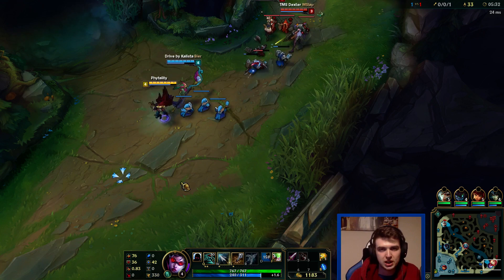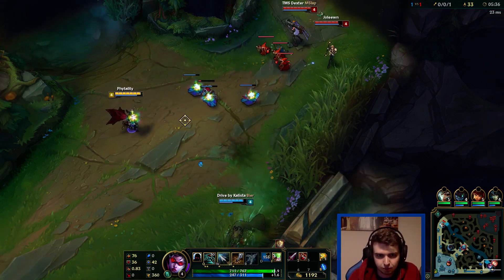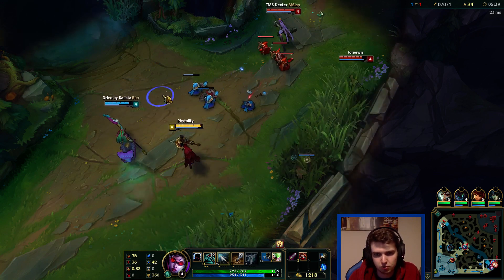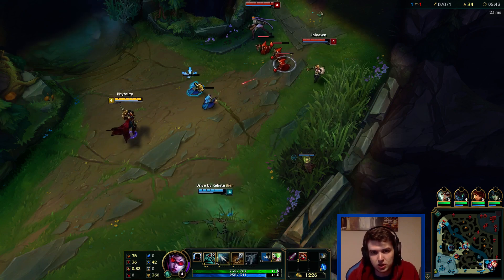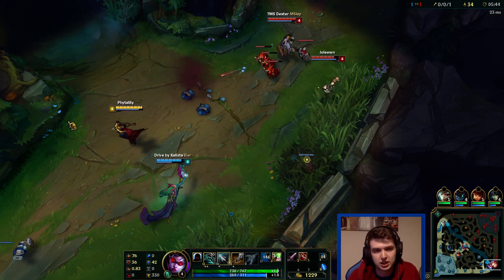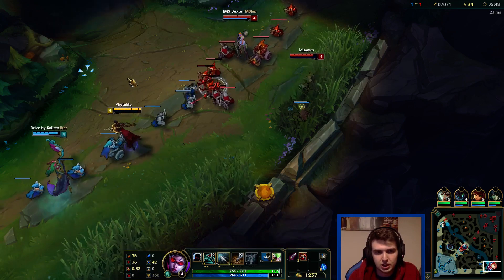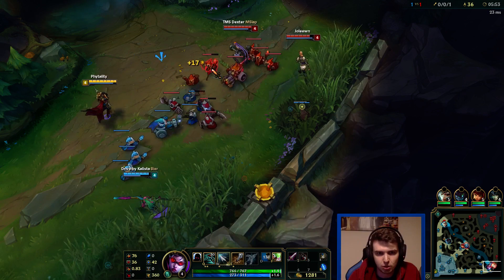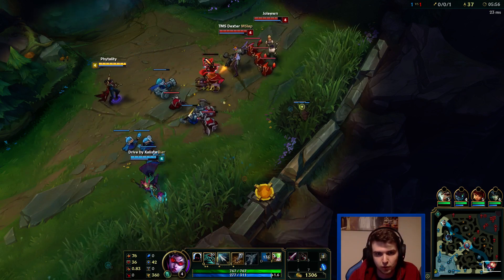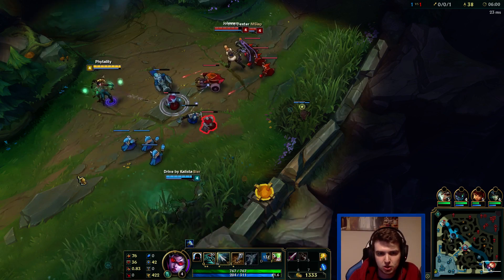Once we get to 100% crit with Essence Reaver, we get the extra AD which improves our crits anyway, we get the 100% crit, the extra 20% crit damage which is really good, extra AD, and the cooldown reduction which means we can use our tumble more. And because we're critting, the tumble damage is going to be critting as well - so that's even more damage output. The downside is we don't get lifesteal properly in that build until like fifth item.